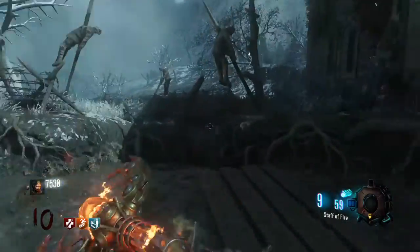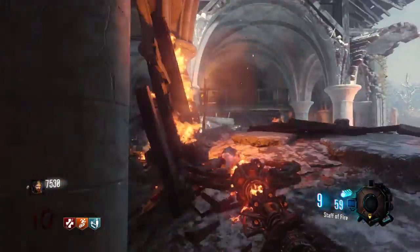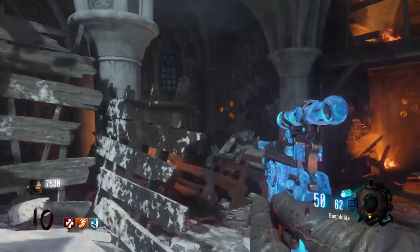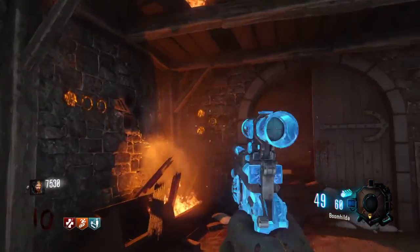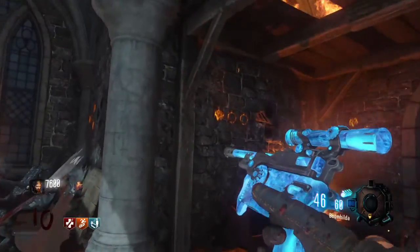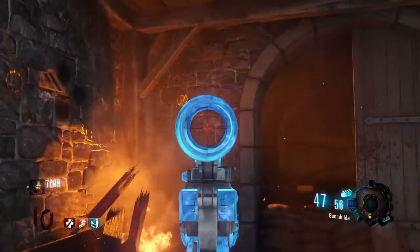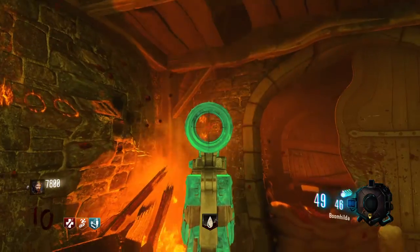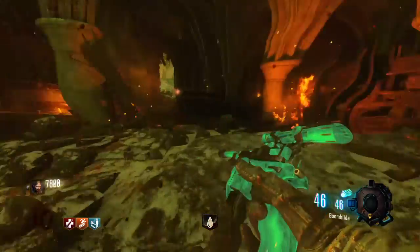I've got a piece of paper here. So these are the staff symbols. They're all on this wall over here. If you want to write it down: this one right here means 11, that equals five, this is nine, this is seven - wait, no. This is nine. This is not seven. This is seven. This is six. This is three. And this is four.